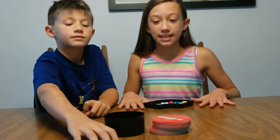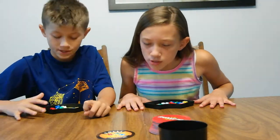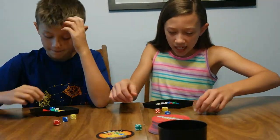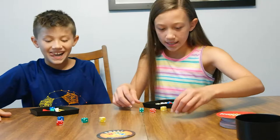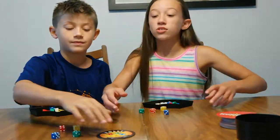The first card is a roll card. It says 'Roll two fours and two sixes of any colored die.' You're going to start with your hands on the table. Three, two, one, go! He got two fours and two sixes — he succeeded the challenge, so he gets the card.